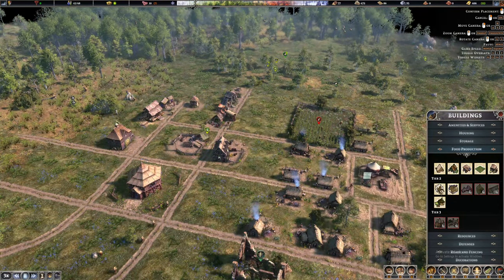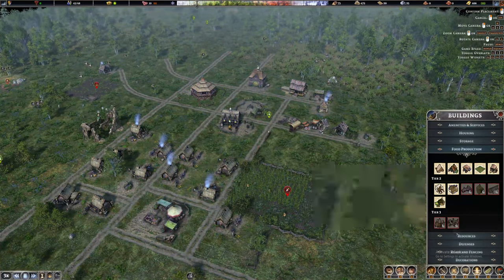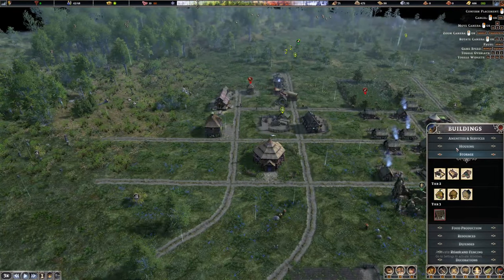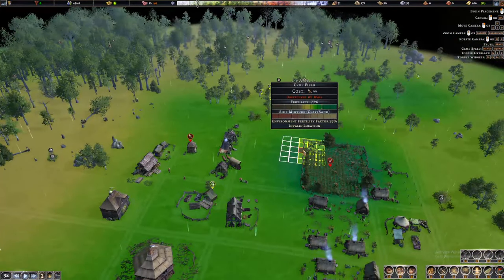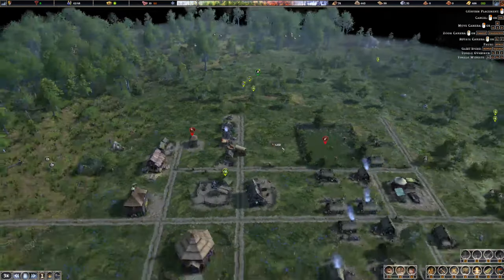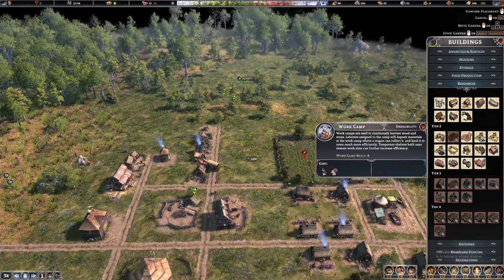I don't think we can do the windmill since we aren't producing wheat yet. So we will create a new farm focused on wheat, then start doing the bakeries and such. For now I want a crop field somewhere — it's at 72% fertility so I think it's still okay. We'll do that and then once that's done we'll probably look at building a windmill and a bakery, although we're already producing so much food that we might not need it urgently.